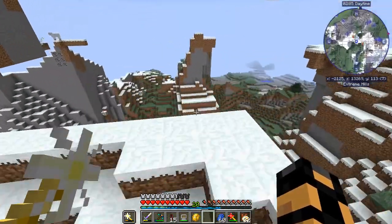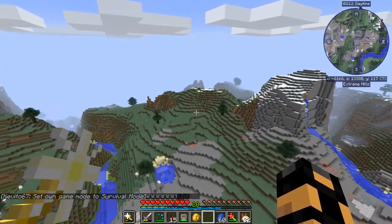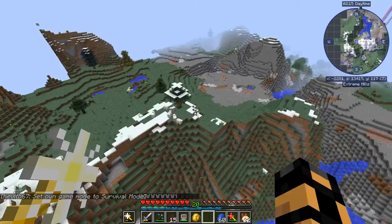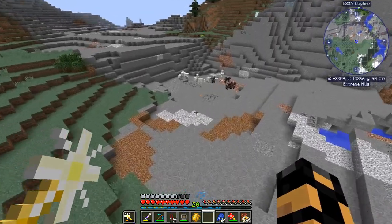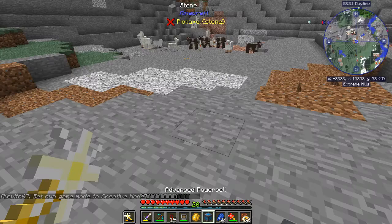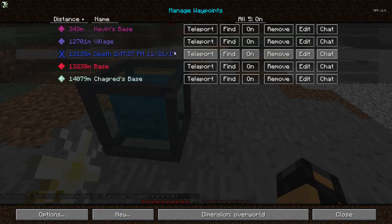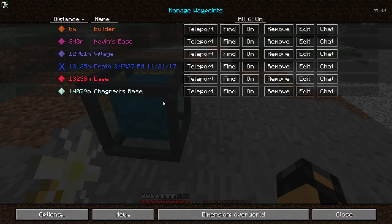We're going to head away from where he has claimed the chunks, because these biomes are huge. There's no reason for me to set this up super close to him anyway. Let's see if we can find a nice cool place for this. How about right over here? This looks like a good place. I'm thinking maybe right in here. We'll make a waypoint here — I forgot to make a card. Can't believe you guys let me do that again.